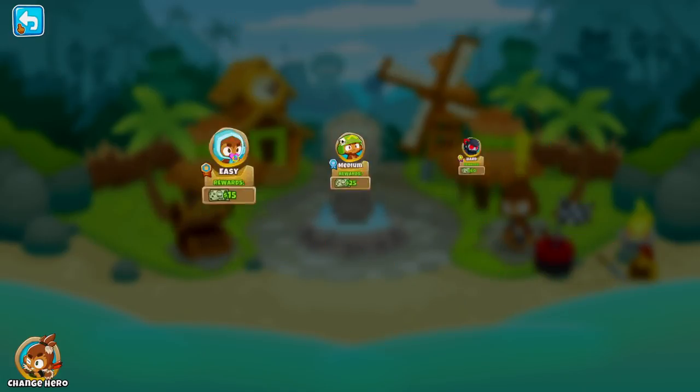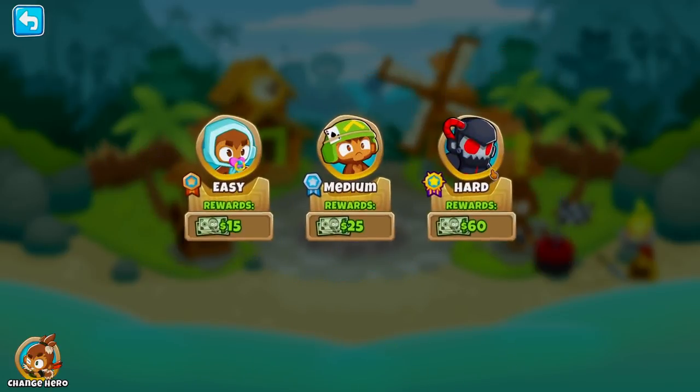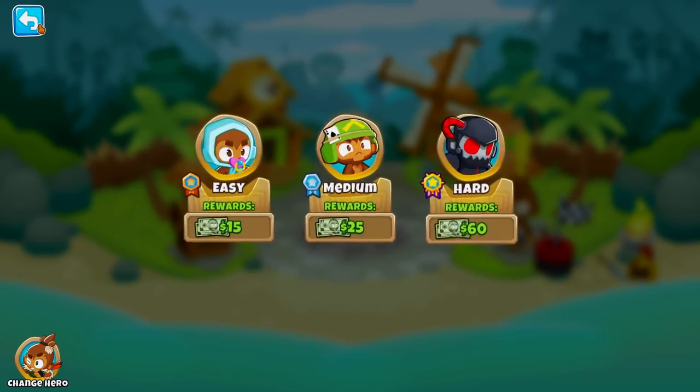The strategy does have a couple of different variations depending on which maps you're playing, because maps like Monkey Meadow and Tree Stump do not have any water, whereas maps like Lotus Island and Candy Falls both have water. There's one tower you can replace with a different tower depending on whether you have water on the map or not. Now let's go ahead and jump straight into it.